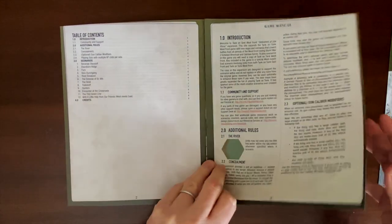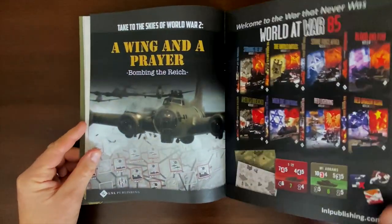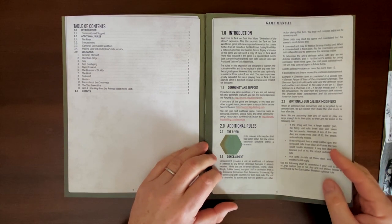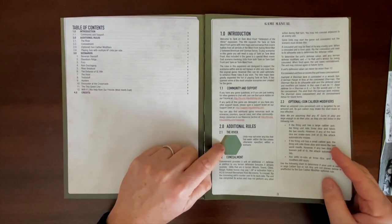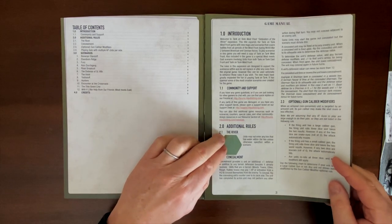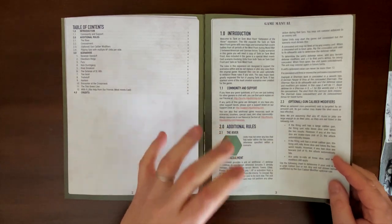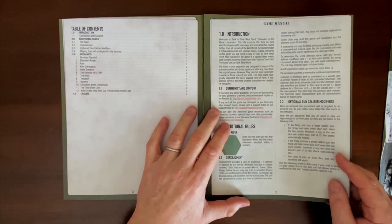Looking at the scenario rules, this is 14 pages including the front and back cover. There are some additions to gameplay to be aware of. There's a really cool river map in here, and a number of the scenarios involve that river hex. So there's an additional rule about how to handle rivers, and some scenarios also have special rules for things going on with the bridge or the river, adding an extra element of play.